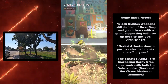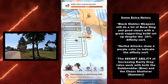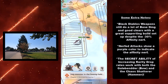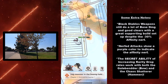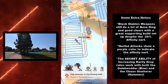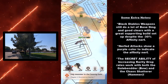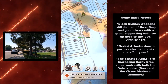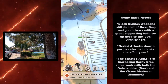Here are some closing notes. The Black Diablos weapons still do a lot of base damage and good clears with great supporting buildups. My setup allowed me to do really well despite the minus 30% affinity nerf. Affinity works with a specific formula — the minus 30% means a 30% chance of doing 25% less damage, but if it never procs, that formula doesn't hurt you. Nerfed attacks show a purple color to indicate the affinity nerf. The secret ability of increasing rarity drop rates works with both the Gale Bender (the bow) and the Chaos Shatterer (the hammer), so it doesn't matter which one you use — it will increase your rarity drop rates, and it's very noticeable.